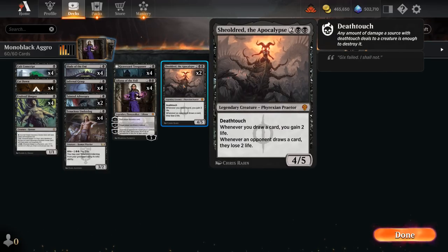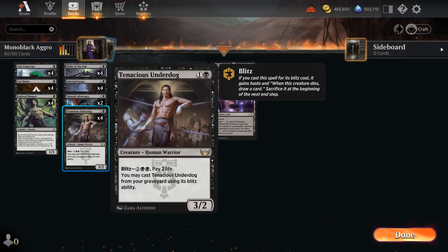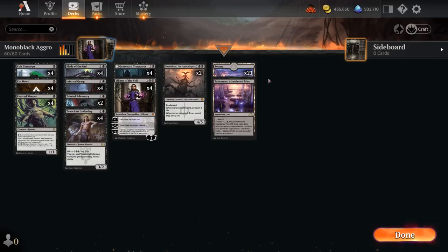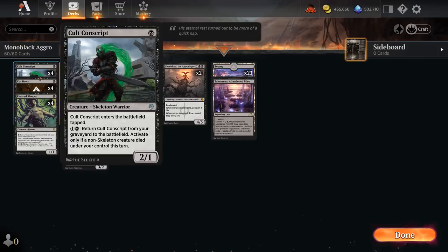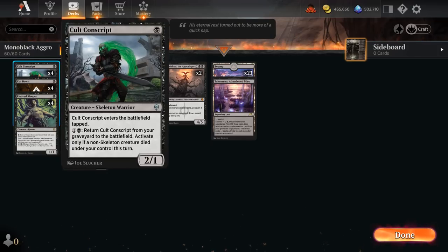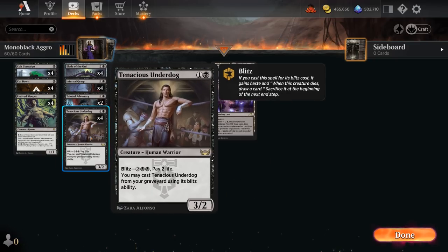Shieldred can also potentially help offset the life lost from Tenacious Underdog, which is another great tool in Standard right now. With creature lands being gone, late-game mana sinks become increasingly important. Underdog can be blitzed out of the graveyard for 4 mana and 2 life, so it can attack and draw a card once it dies, fueling our late-game plan. It can also potentially enable the Cult Conscript — if you put in an appropriate stop, you can bring back the Conscript after the Underdog dies, if you have a lot of mana available.